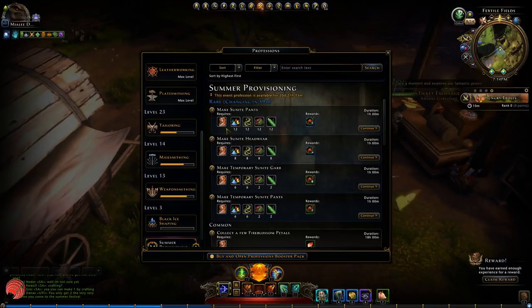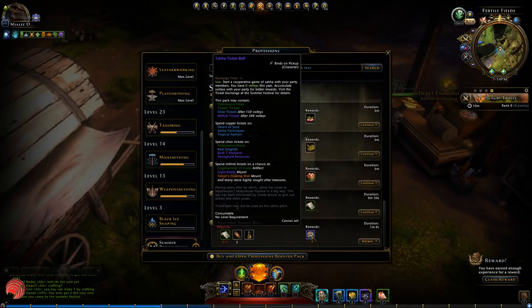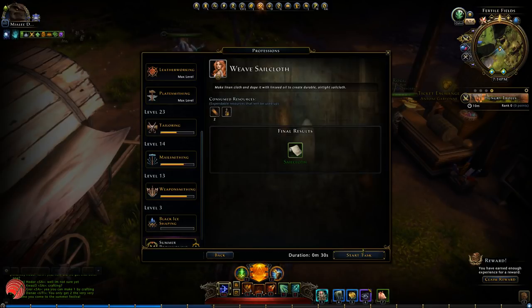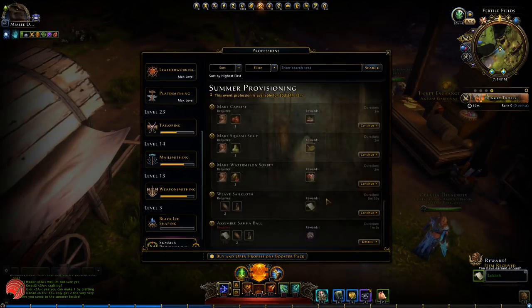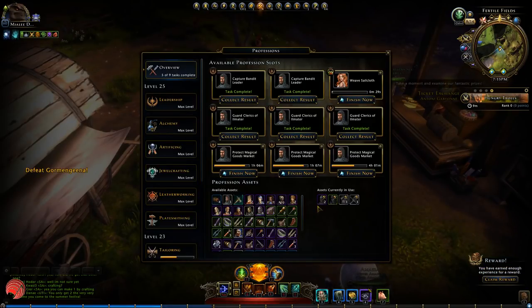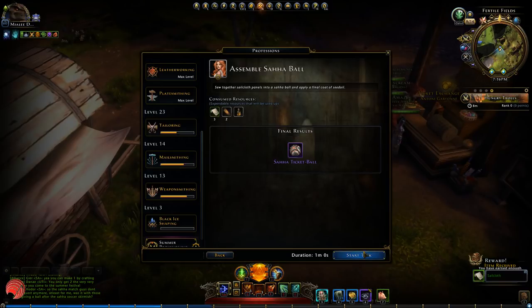There are some things I still have resources for. Here you can see the Saha ball, but I need to craft these sailcloths first. They take 30 seconds to craft. You have to do this three times to get three sailcloths, and then you can craft the ball.